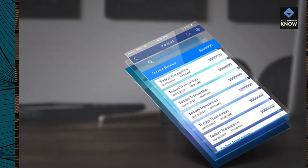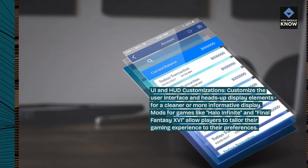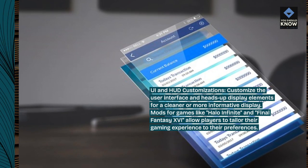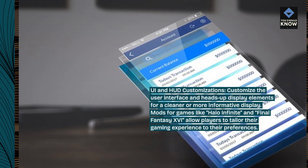UI and HUD Customizations. Customize the user interface and heads-up display elements for a cleaner or more informative display. Mods for games like Halo Infinite and Final Fantasy XVI allow players to tailor their gaming experience to their preferences.